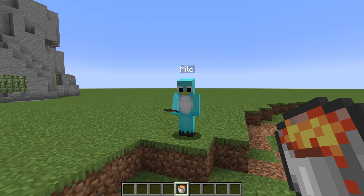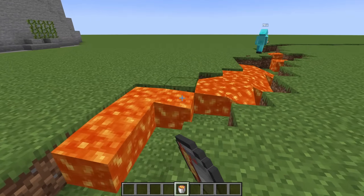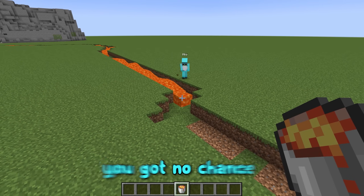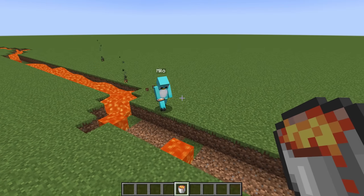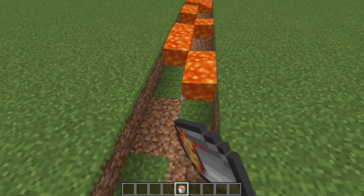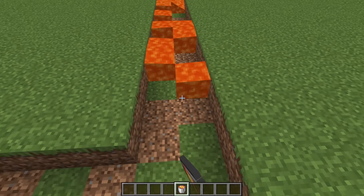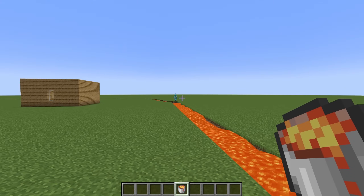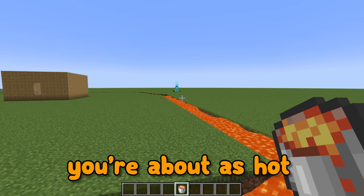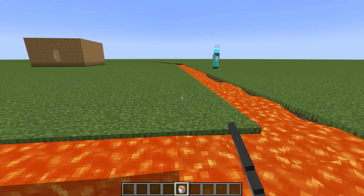And now comes the best part — filling the moat with lava! Yes! This is so great! I'm gonna be so careful so I don't fall in! Because if I fall in, you've got no chance against these zombies! Yeah, you're kind of right, Milo. I cannot do this alone. Wow, I can really feel the heat coming off of this lava. There's no way the zombies survive this! Zombies are very scared of hot things like the sun and me! Yeah, totally, Milo. You're about as hot as a chicken nugget. That's so rude! We're done with the lava moat!